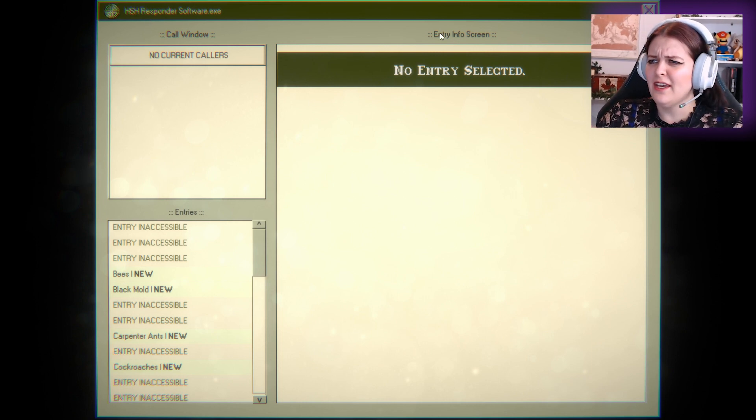All right, so we're in. Entry, info screen, no entry selected, no current colors.